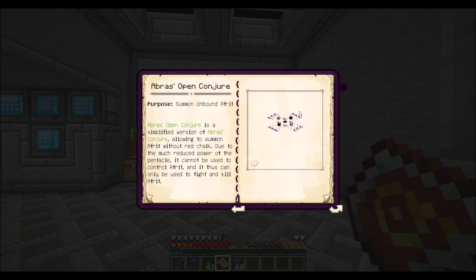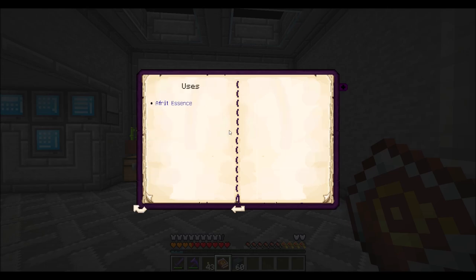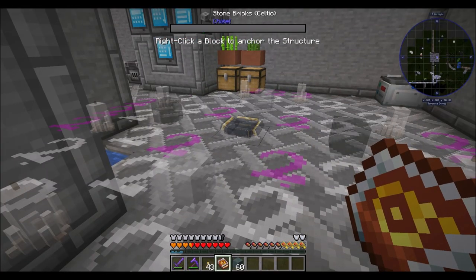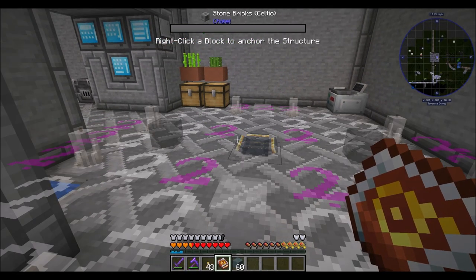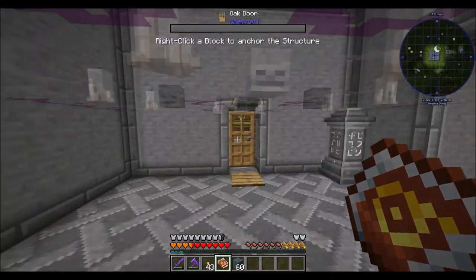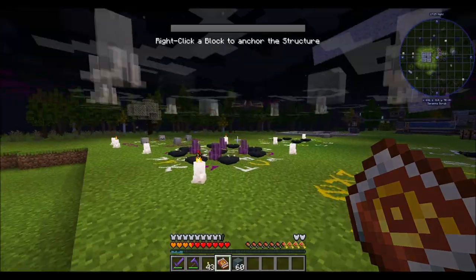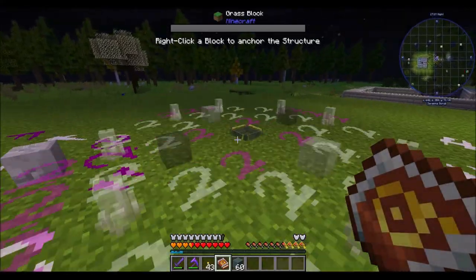Alright, so this is the ritual we need to do — Abra's Open Conjecture, which I don't think we have yet. Those might be Wither Skeleton Skulls. Alright, those might be Wither Skeleton Skulls, so we're going to want to be prepared for that.